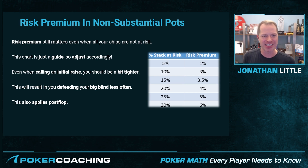Recognize that risk premium also matters in non-substantial pots, even when all of your chips are not at risk. Here we have a chart for roughly how much of your stack you're risking and how much more of a risk premium you need to account for that. As you're risking more and more of your stack for a pre-flop raise or a post-flop bet, you're going to need more equity compared to chip EV. So this is going to result in you defending tighter and tighter across all betting rounds, because you don't want to be putting your chips in in a roughly break-even spot.